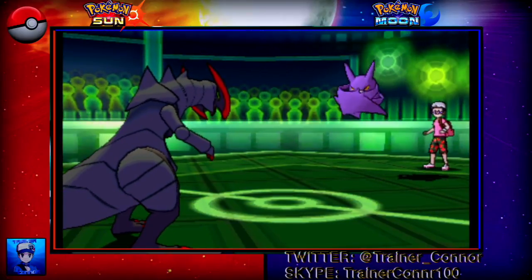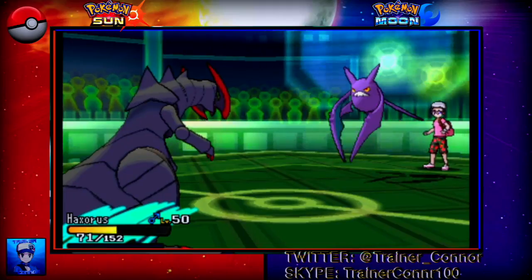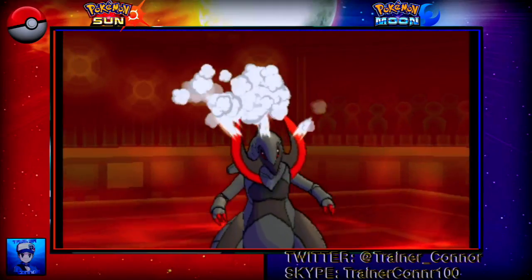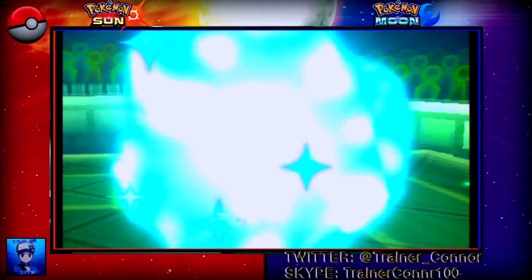All he has left is Crobat. He goes for Brave Bird and I can knock him out — he has a lot of recoil against him. Just letting him get hit with recoil and then finishing with Outrage. That was a great victory for me. I hope you guys enjoyed the match.